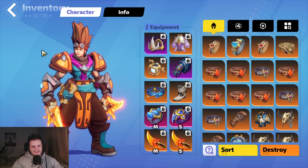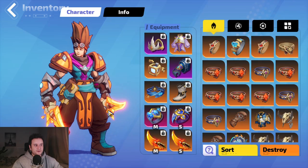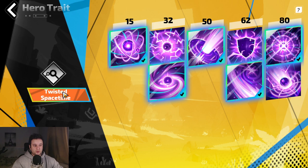First up, this build plays Space Time Yuga — that's the free one. Usually Damage Over Time builds play the other Yuga, and I'm very well aware of that, but in my testing I've not found a single reason not to go for the normal Yuga. I'll show you why in a second.